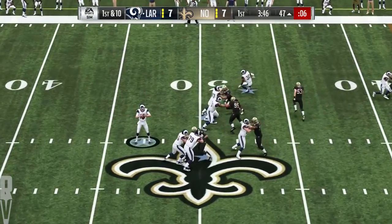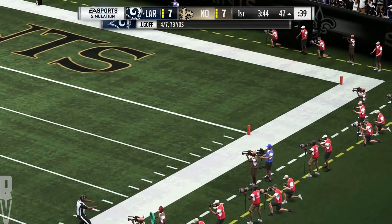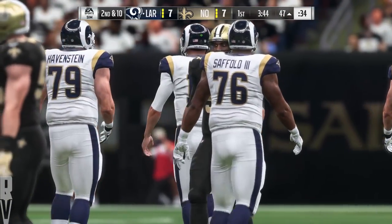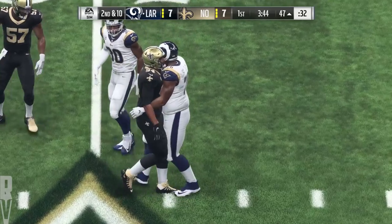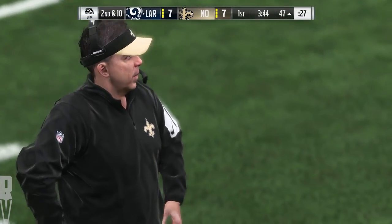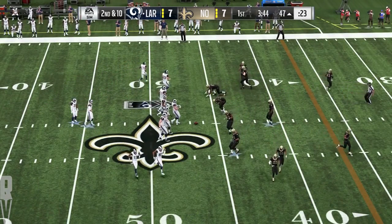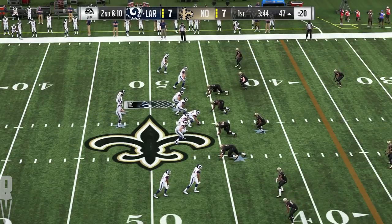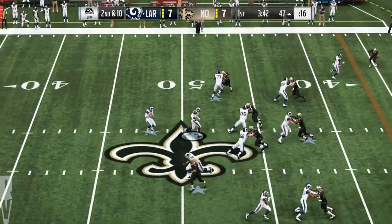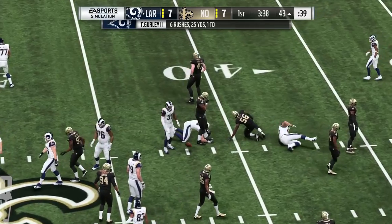Now a first down throw — Goff — it's incomplete. Took a shot, couldn't connect. Brandon Cooks was the receiver he was going after, and it's second down. They're slinging it — that came in hot but overthrown out of his reach and incomplete. So after the incompletion on first, now second and ten. They'll run it now out of the gun — he'll get about four here down to the 43-yard line.